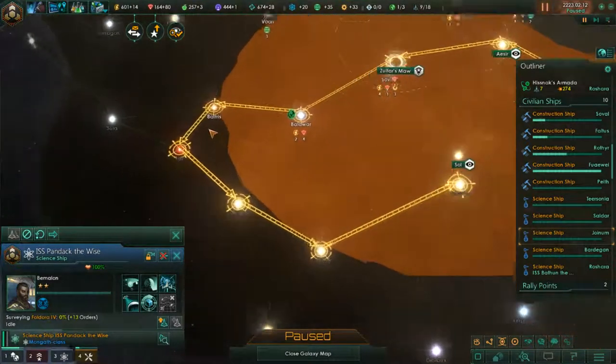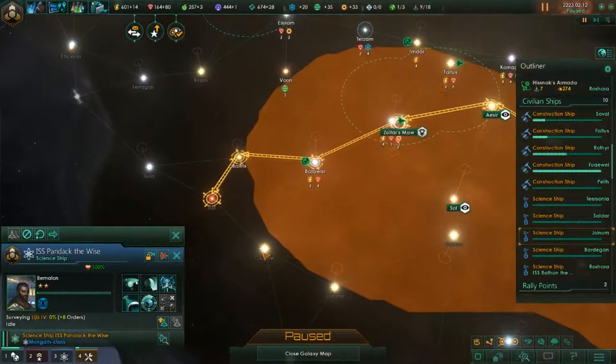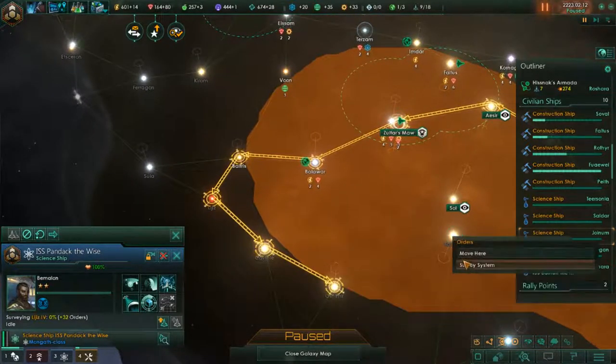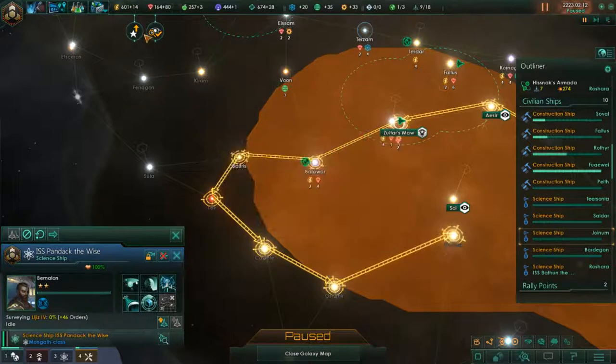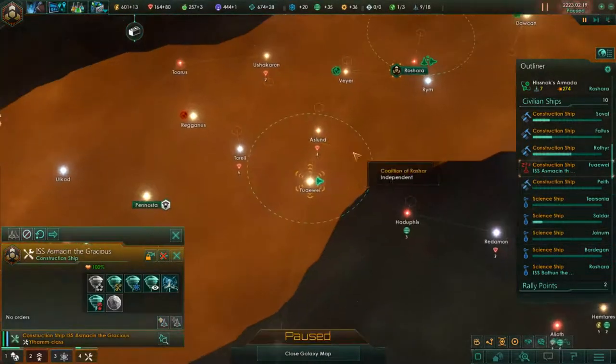There's no way around it, so let's go and start by surveying here, there, and there. Leaders gained a level — that's fine. Construction project concluded.